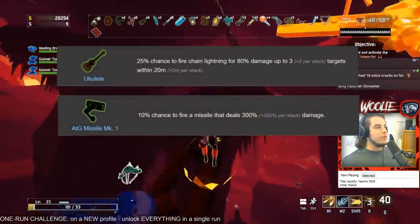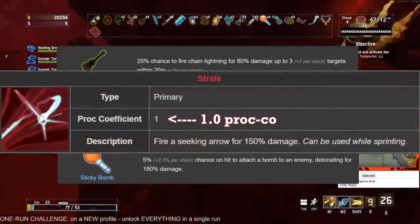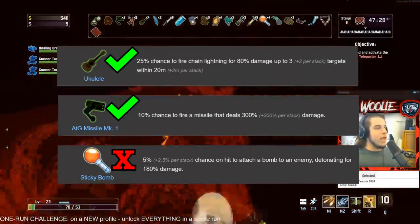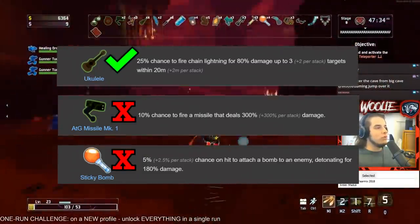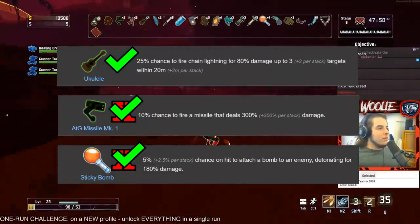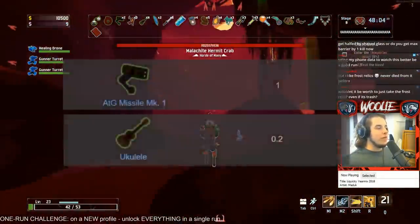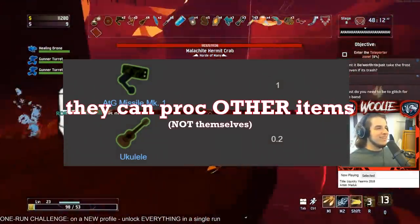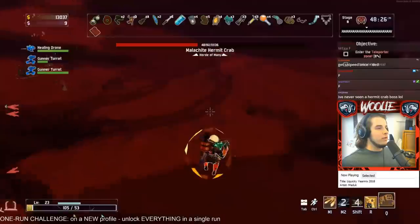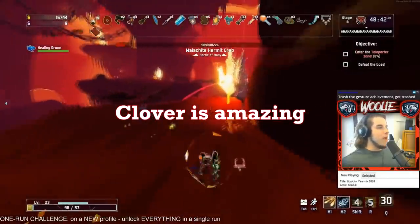The reason clover is so good with proc chains is that it rolls for each individual chance and does not stop at the first item in a chain. So let's say you have a ukulele (25% chance), an ATG missile launcher (10%), and a sticky bomb (5%). You fire one shot — if you hit the 25% for ukulele and the 10% for ATG but not the 5% for sticky, the clover will reroll that 5%. If you only hit the ukulele, the clover rerolls both the sticky bomb's and the ATG's chance. It continues to roll for any and every chance of something happening. The ukulele and ATG also have their own proc coefficients, meaning their hits can proc your other on-hit items — a ukulele can't trigger another ukulele hit, but it can proc an ATG, and the clover will always reroll the chances of all of this happening.